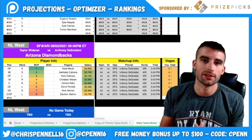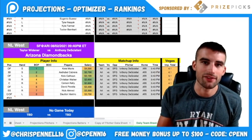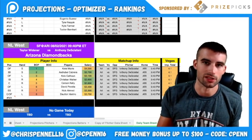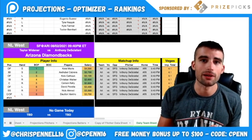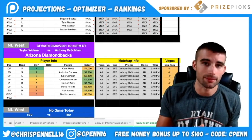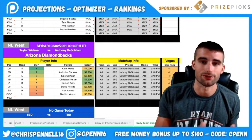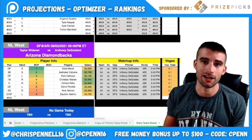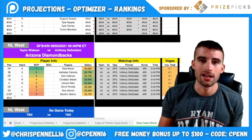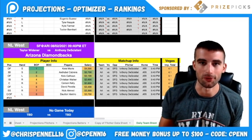Don't forget this video was sponsored by PrizePix — daily fantasy sports simplified, just you versus the projections each day. As a new sign-up, you get a free money bonus up to $100 instant deposit match. Deposit $100, get $100 free. Use code CPEN at prizepix.com or the link below. That's pretty much it — I hope you guys enjoyed the start to your work week.